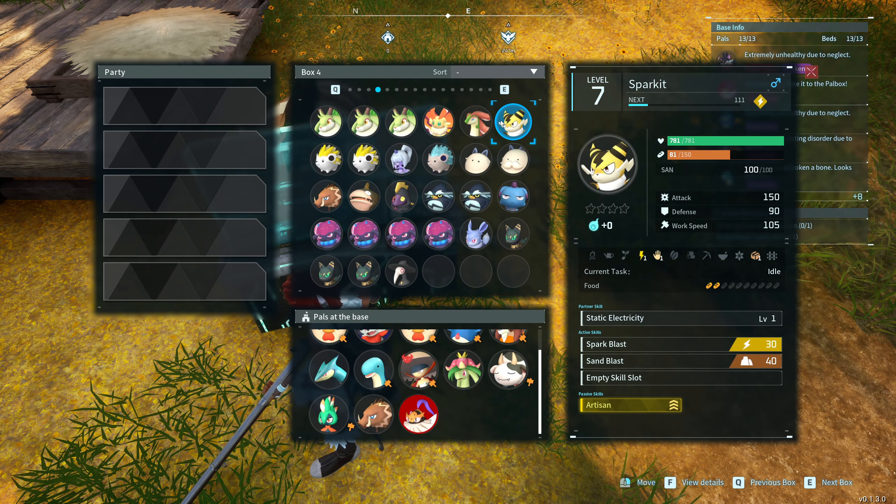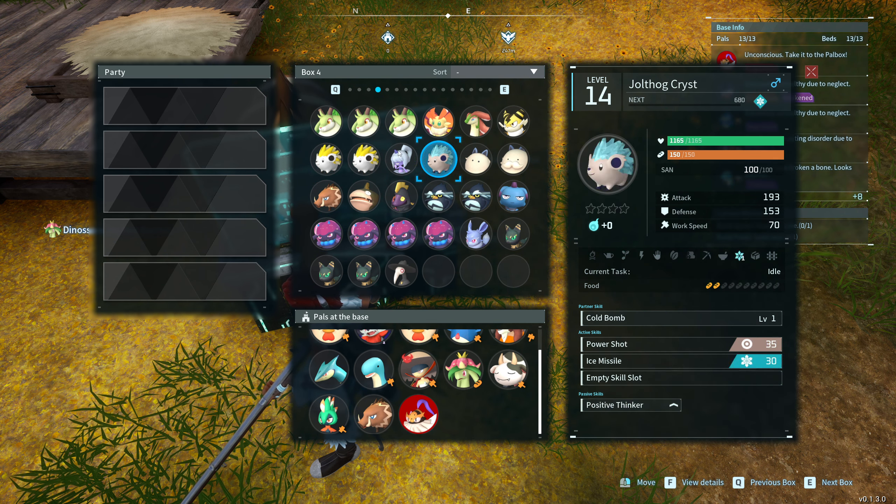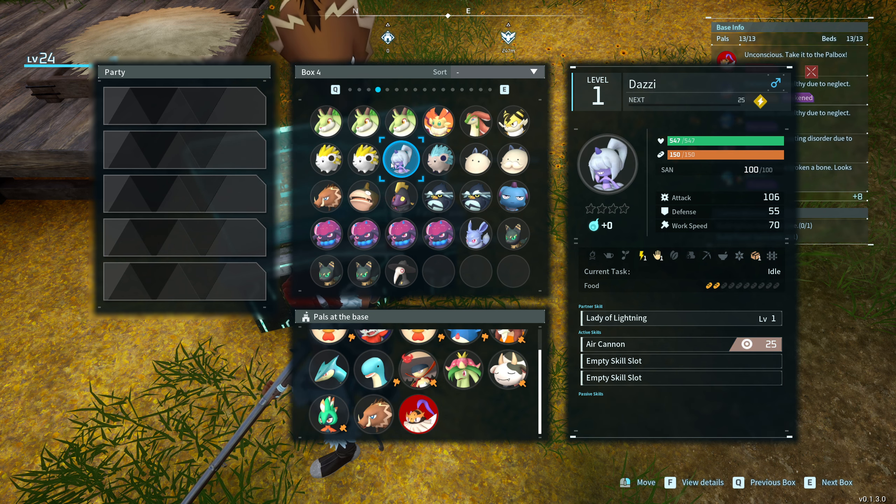If you don't have many good electric pals — for example, if you only have some quite low level ones — you don't have to bring those. Other pals will still help, but electric types are just going to be the most effective against it.